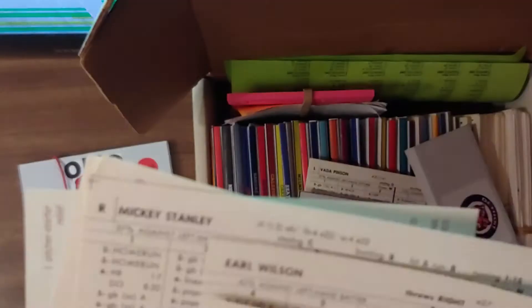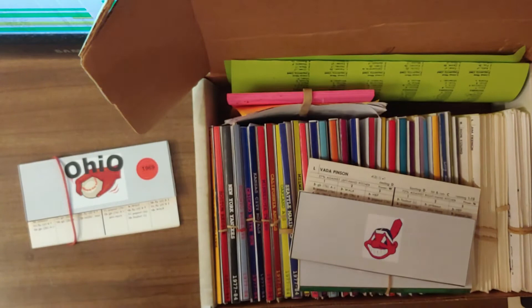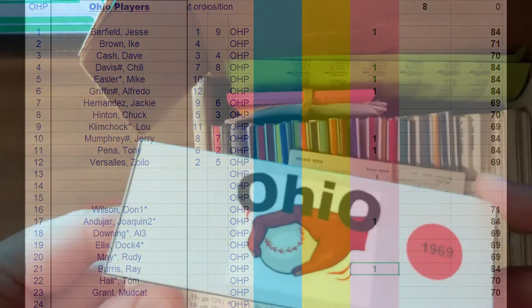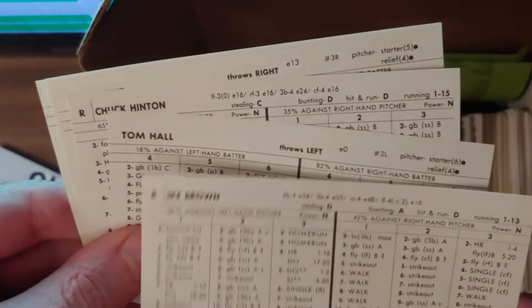Last up for the division — the Ohio Players had a surprisingly good year, getting knocked out in the round of 16 by Kansas City. But they lose a lot of hitters: Jesse Barfield, Mike Easler, Chili Davis, Alfredo Griffin, Jerry Mumphrey, and Tony Pena — that's a heck of a good outfield gone, plus a great hitting-and-throwing catcher. They also lose Joaquin Andujar and Ray Burris. It's going to be a wild off-season. However, they do have Ike Brown, Tom Hall, Chuck Hinton, Mudcat Grant, and Don Wilson as a solid core.